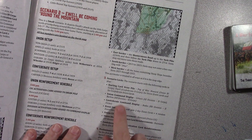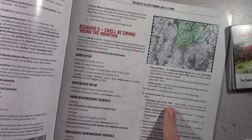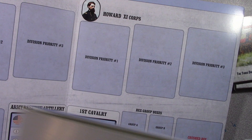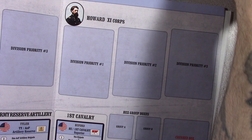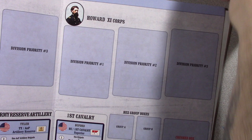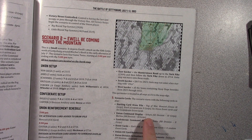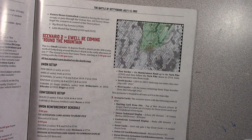Also in the scenario, it mentions your Union command display. Now I'm going to show these — I don't have enough table space to set this up, which is why I can't play it here. But here's how a command display works. When you draw, and let's say we draw Howard, Howard rolls and he'll see which divisions assigned to him are the ones that will potentially activate. The scenario book says on the Union command display I'm going to have Schurz and Barlow.